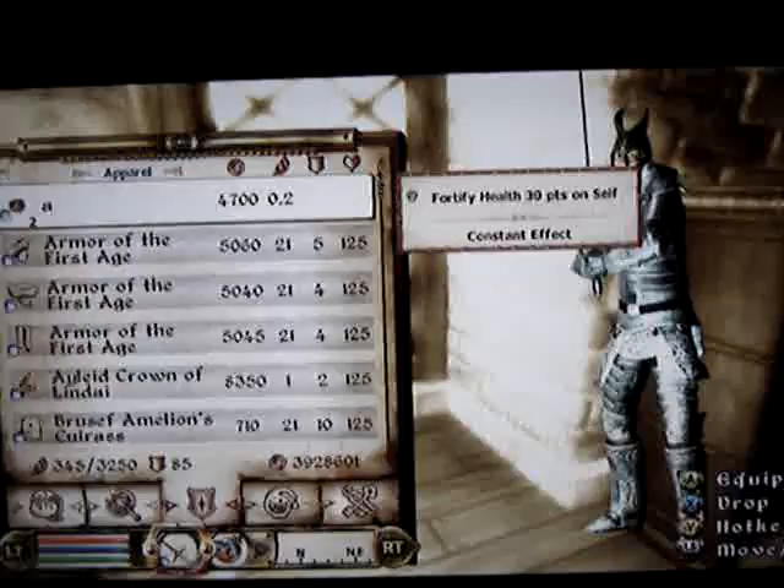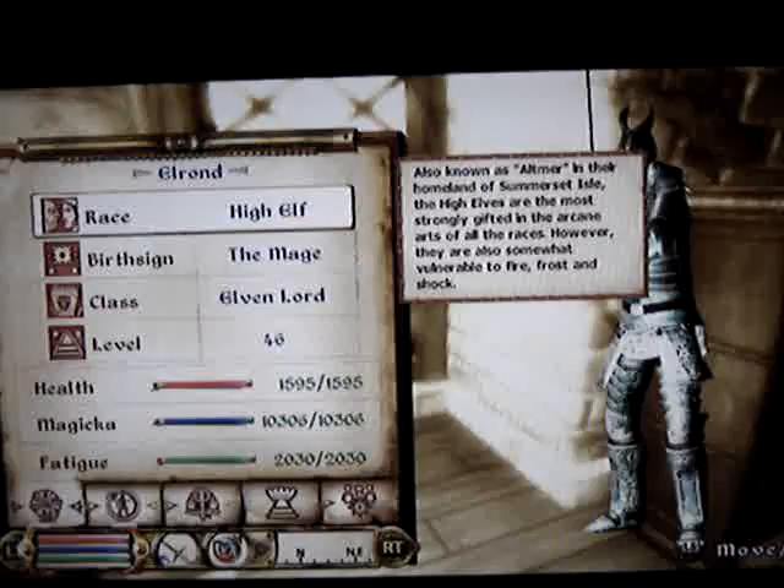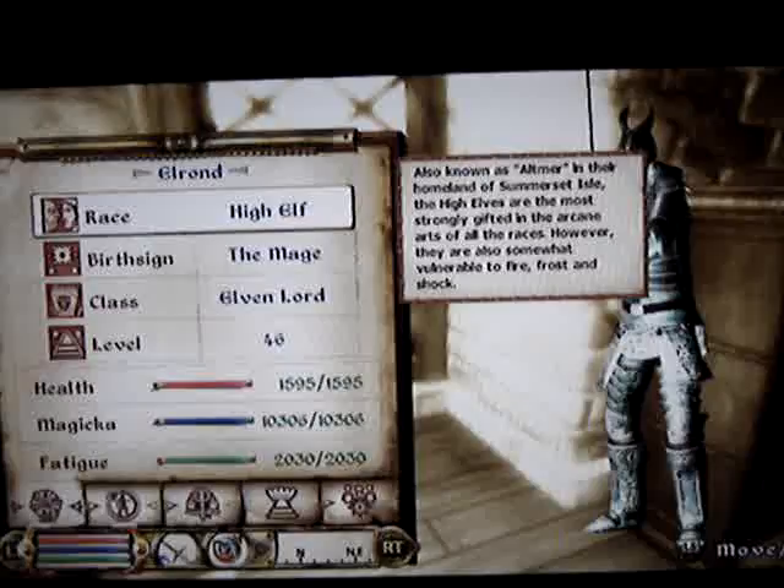If I try to equip it, it says you cannot equip this enchanted ring right now. And then your health goes up. I've done that many, many times — that's why my health is so high. But if you have any questions, just send me a text or whatever and I'll help you out. Thanks.